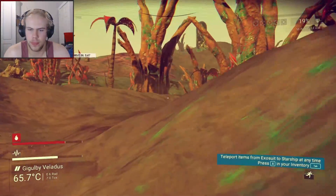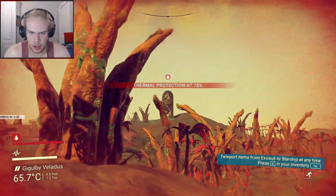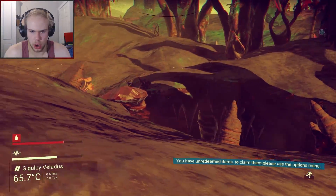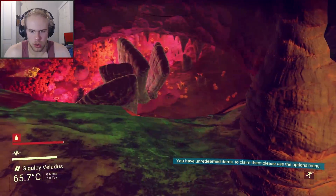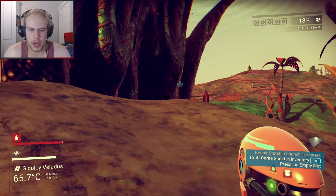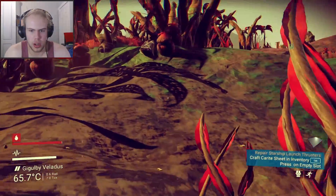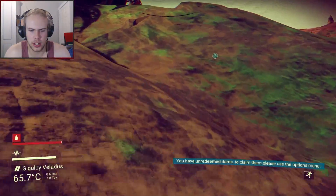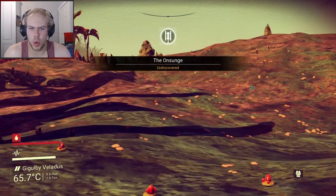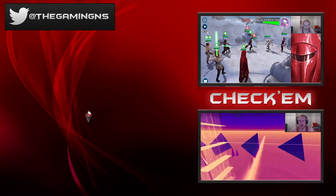Holy shit, what is that thing? I want to go find what it is. There's a cave - that looks terrifying. Is this stuff carbon? I don't need carbon that desperately. This planet is just cave central! This game has so many planets but I can imagine I'm just going to spend hours on one.